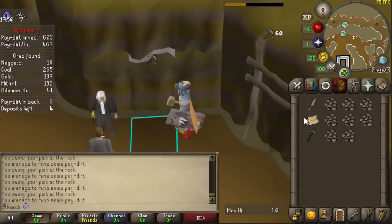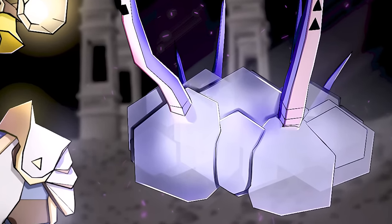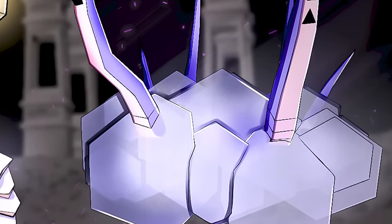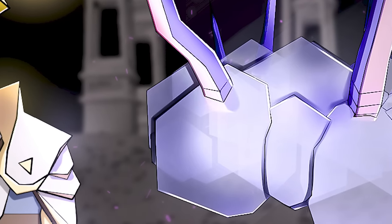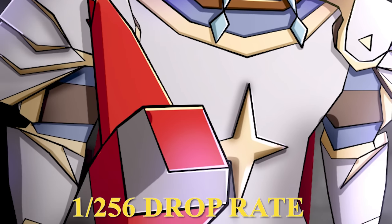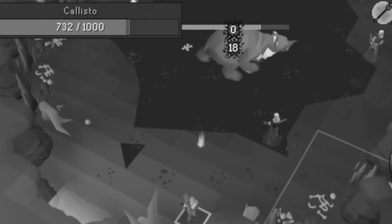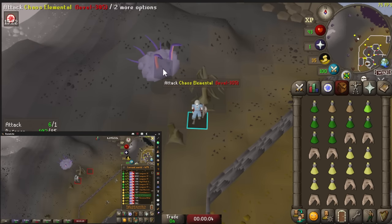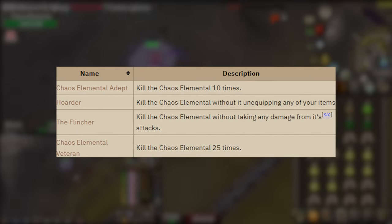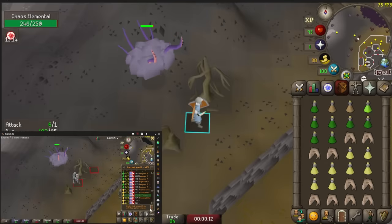I can knock out two birds with one stone here — if I go for Chaos Elemental combat achievements, I'll get more combat achievement points putting me much closer to the hard tier. Also, Chaos Elemental has a very high drop rate of the dragon pickaxe, so maybe I'll get lucky. But what I found out after attempting the combat achievements in the Chaos Elemental bracket is that this boss is insanely difficult to kill on an account like mine.